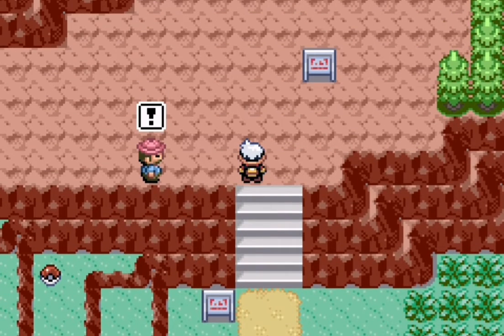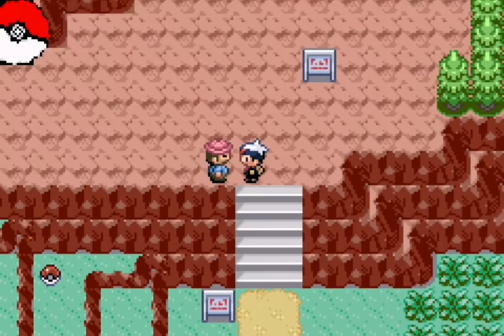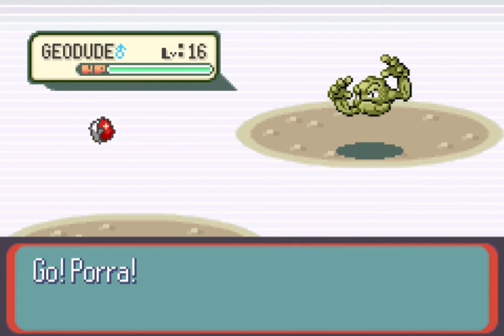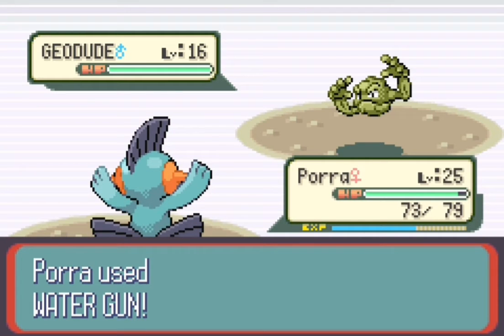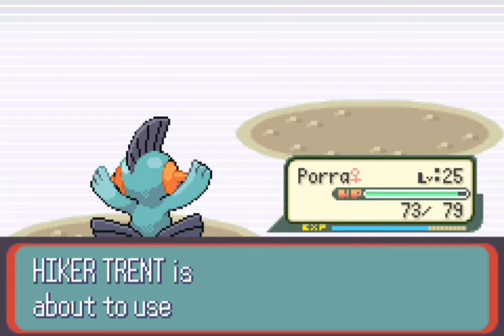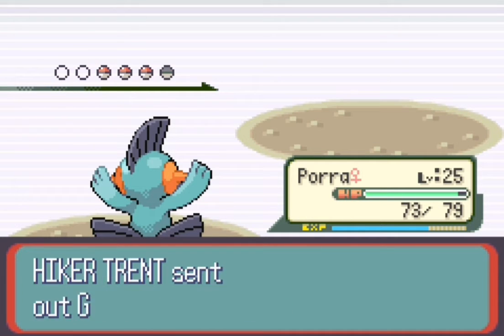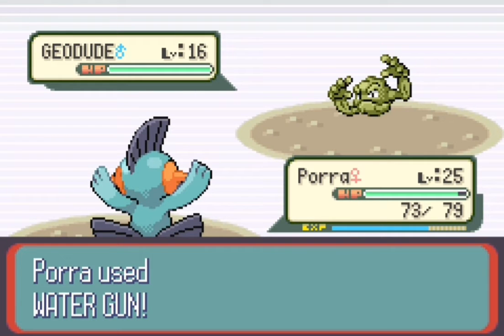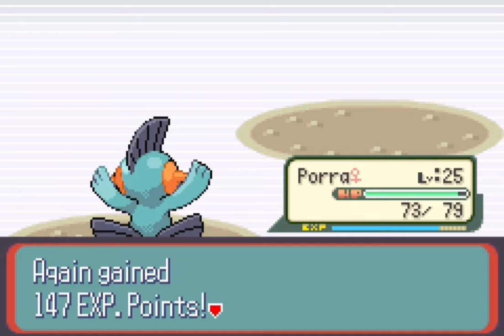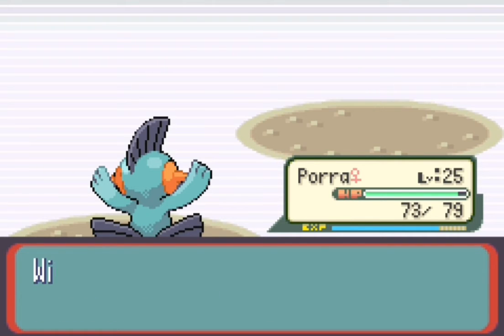Let's go up here and face this Hiker. He might have a Machop on his team — maybe not, but I know he has at least one Geodude. Looks like he's got a lot of Geodudes for us! Go for Water Gun of course. We know how to take care of Geodudes — this is the same stuff we were facing in the first gym. Pretty easy here. This is literally on par with Roxanne's Geodudes, so this Hiker is just stuck in the past. We level up to level 22 — nice.